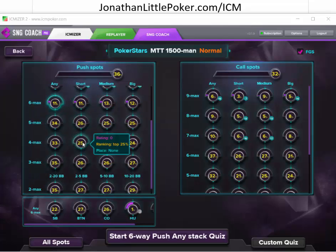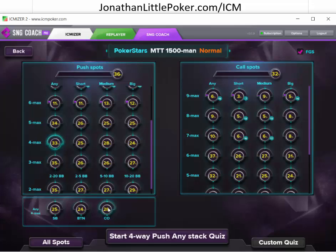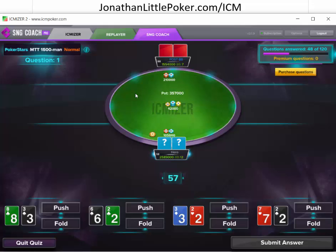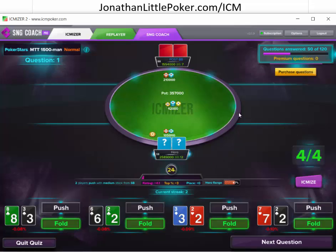So let's today do four-handed situations — all spots. This is going to be only shoving. It's giving us a heads-up spot too, so this is purely a Nash equilibrium thing where you need to be shoving based on Nash. I don't know the answers perfectly, but I imagine we can be close enough.